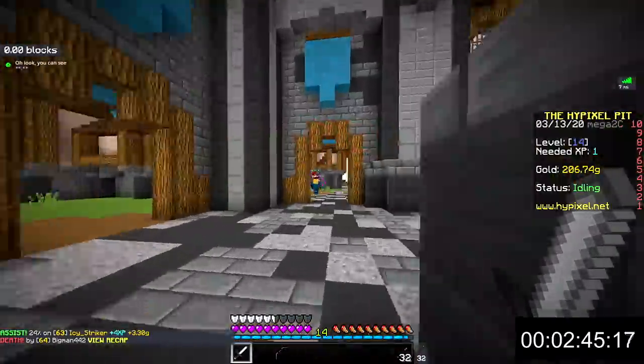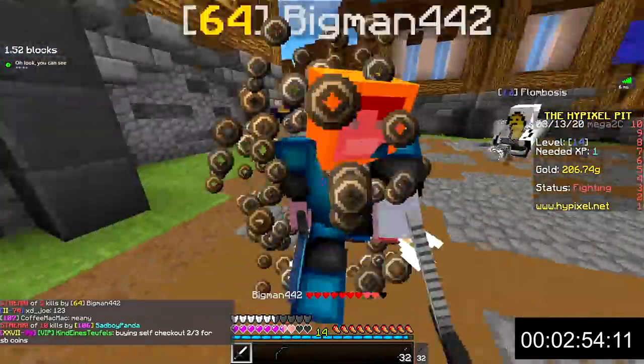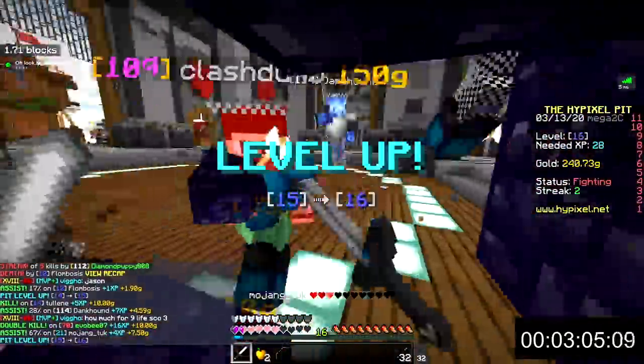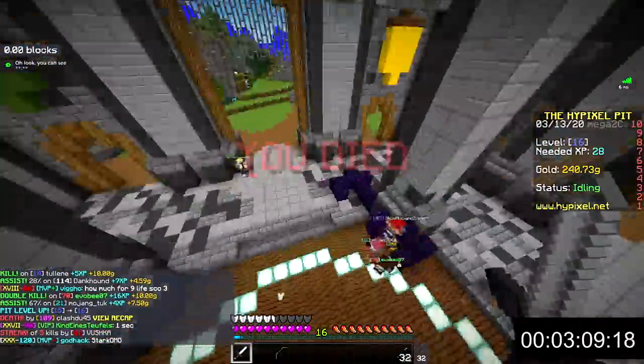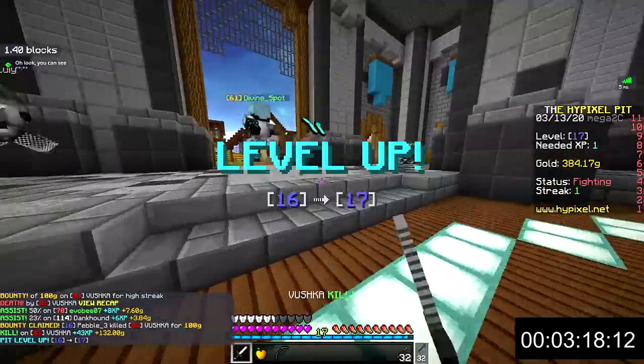Do not buy diamond armor when first starting out as you will need all your gold for upgrades. Because you shouldn't buy diamond armor, it's a good idea to try to kill people who are wearing it, as it has a chance to drop on death. Obviously you shouldn't only target diamond users, but if you see one that is low you might want to swoop in and take that armor.